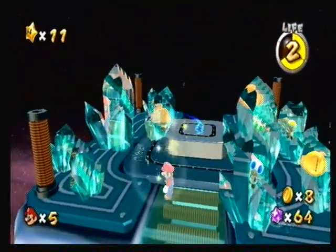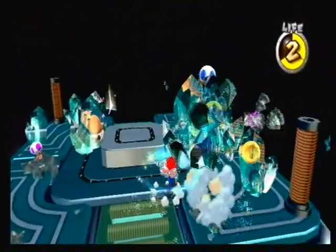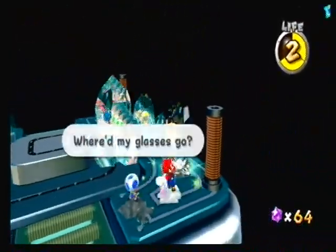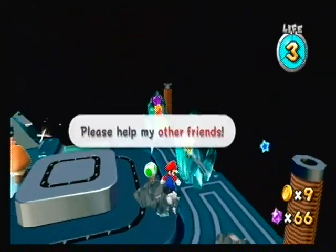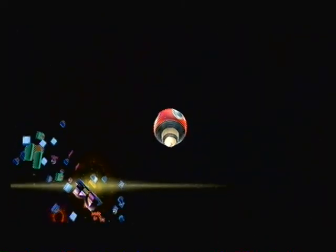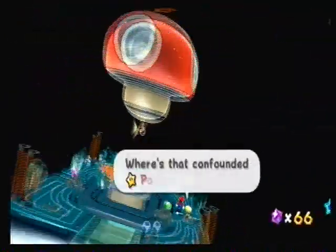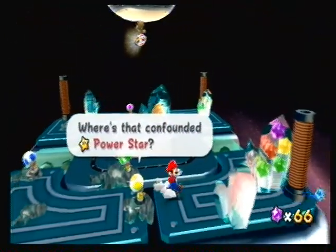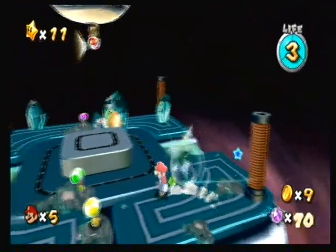All you have to do is break everything that doesn't look like a Goomba. And if you want to talk to them, they'll be like, 'Oh, where's my glasses?' and 'Oh, where's the captain? Please help my friends. We have a power star somewhere.' And once you free them, a little jingle happens. There's the power star. You can break them all if you want — no big deal.